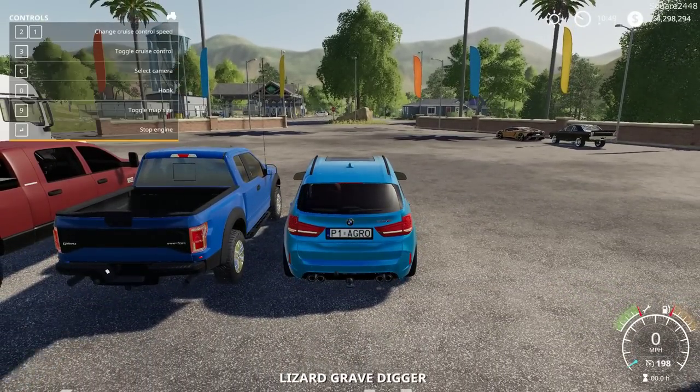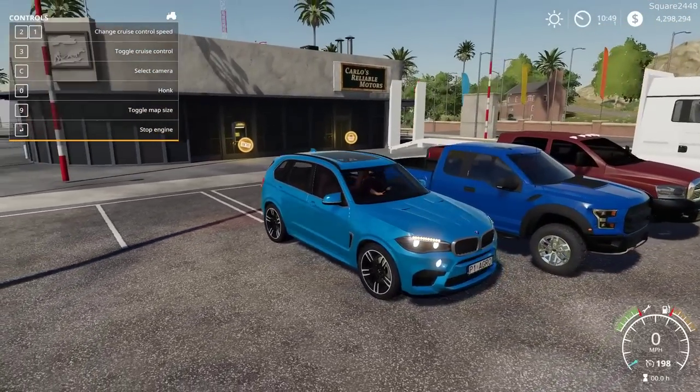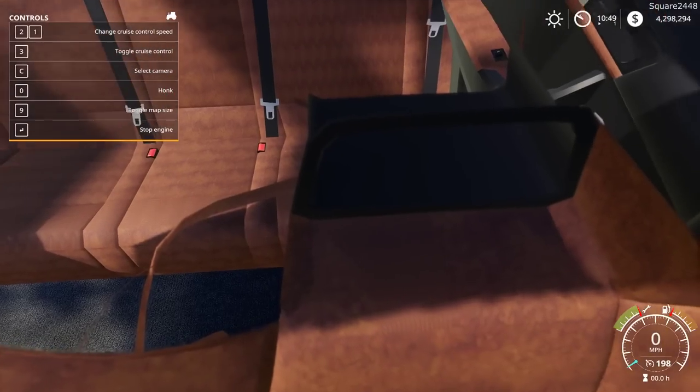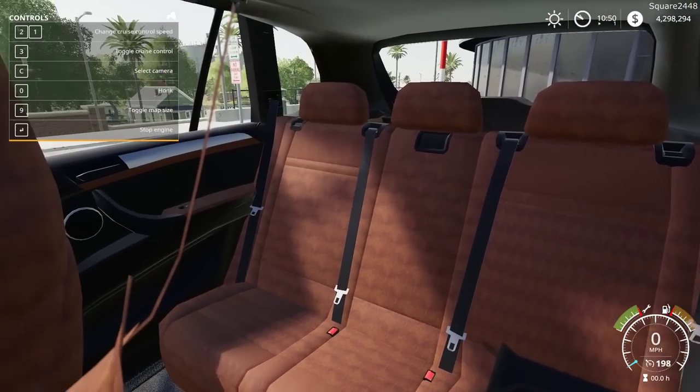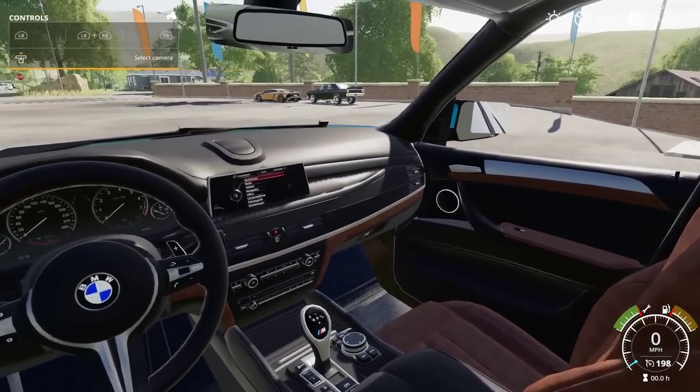Top speed is 198 miles per hour. All of the lights work here and are very nicely done. I'm excited to have an SUV here in the game as like a daily driver. On the interior, we do have a full one — looks like leather seats, very nice leather as well. And up front, this thing looks awesome.